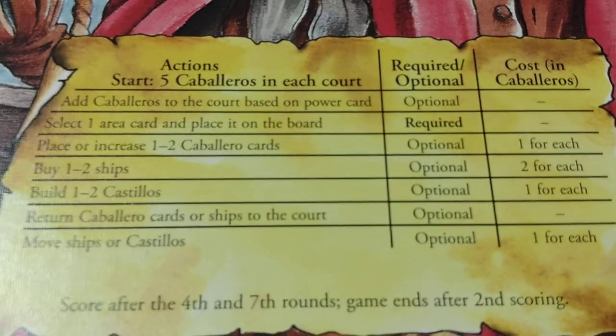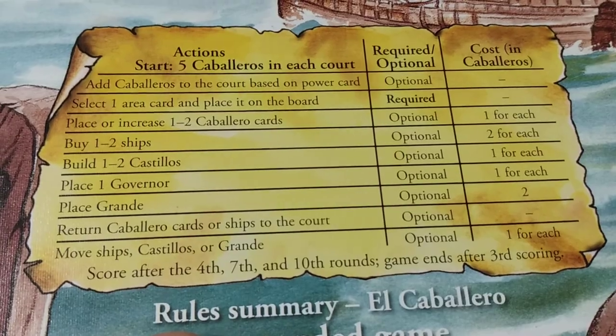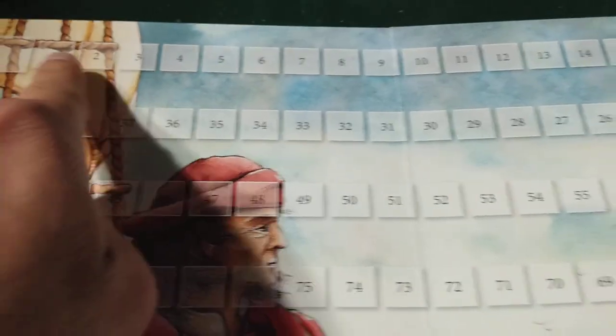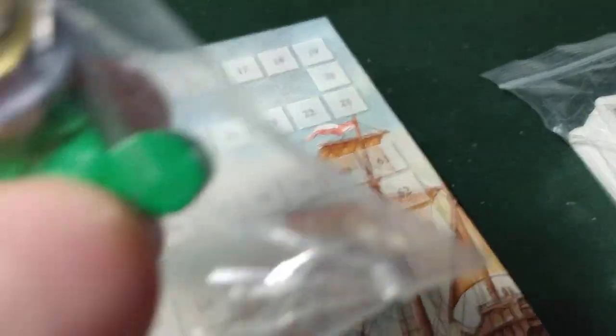Here's the board — you get the scoreboard here. I'll give you time to look at this. As you score points you're gonna be going around your victory point track. You'll be putting your tokens here; you get your big tokens, your player markers on the track, your ships, and your castillos — your castles.